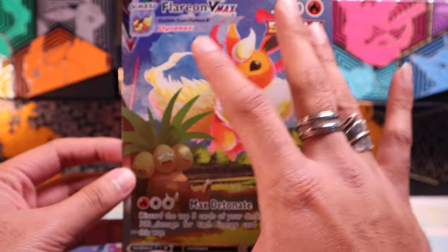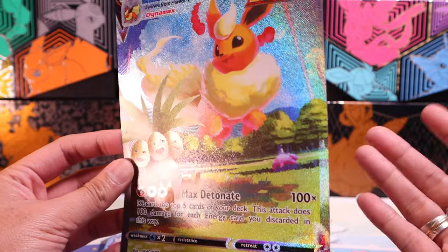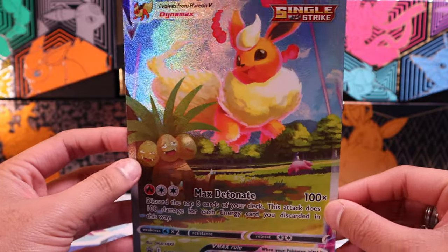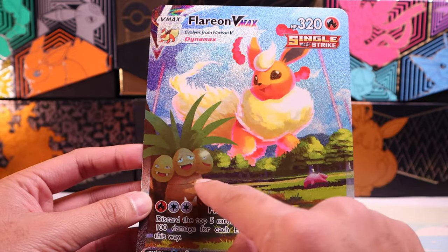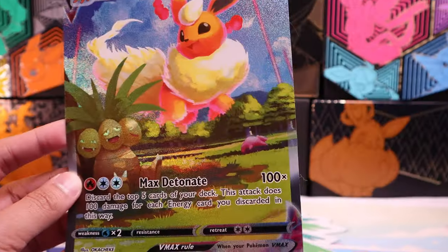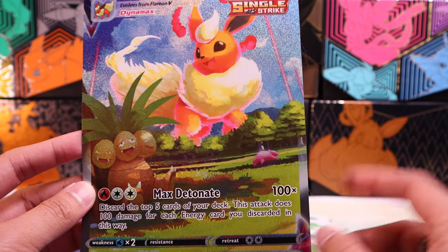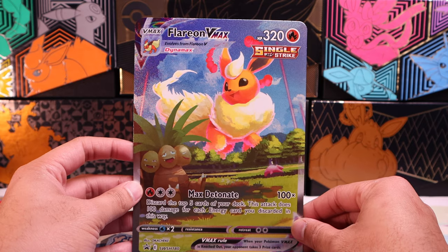I think the neat thing about having this promo in particular is it really brings out more of the details that you, if you have Hawk Vision, can see in the other card. Seeing Exeggutor in his little derpy face, Slowpoke getting his Galarian feel on with his tail in the water — will he get his Golden Crest? Probably.